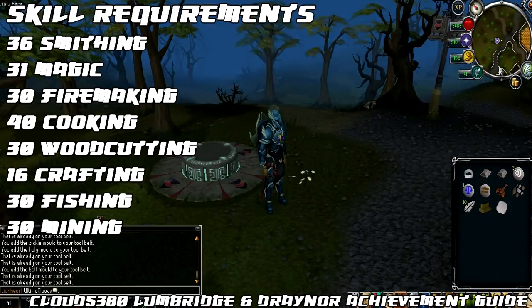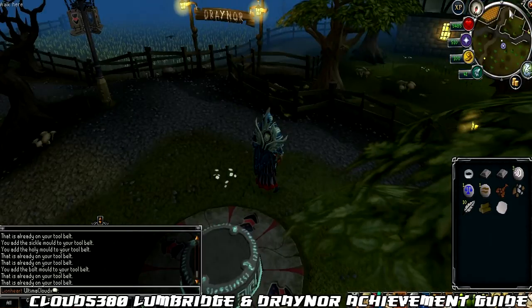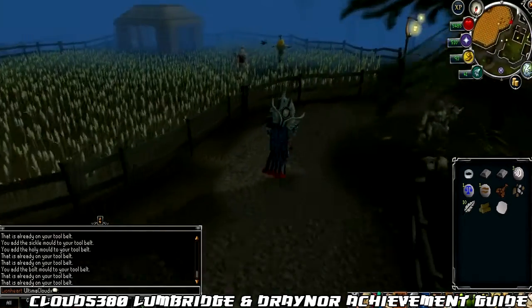For the actual skills required you will need: 36 Smithing, 31 Magic, 30 Firemaking, 40 Cooking, 30 Woodcutting, 16 Crafting, 30 Fishing, and 30 Mining. At the moment I'm just outside of Draynor near the Draynor lodestone. I recommend starting from here before doing these tasks as it's the quickest route to get to each one.